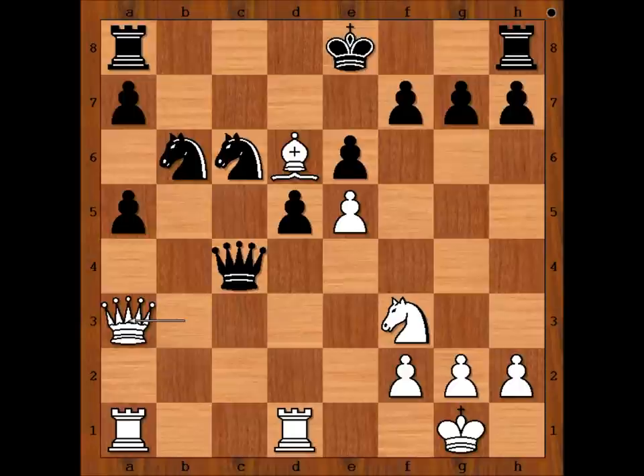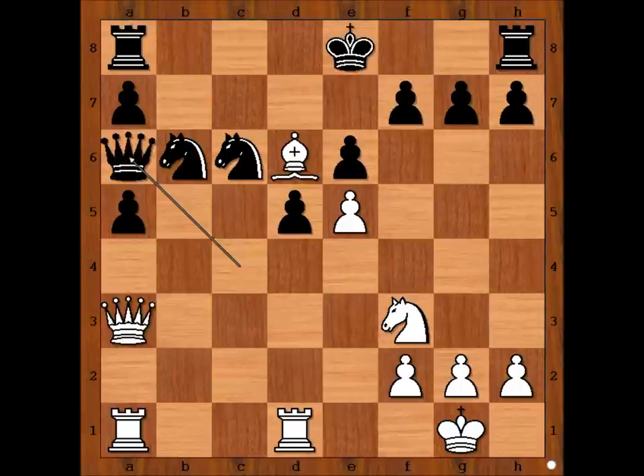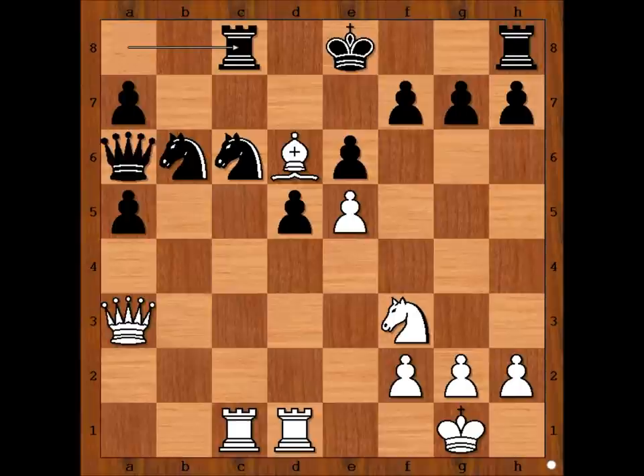Black is three pawns up. But Tal castled. The rook is coming to c1. Queen to a6, rook from a to c1, rook to c8. Tal played knight to d2. This is a very interesting point of the game. In this position, the player with black pieces — Dona — offered a draw. He is three pawns up and he offered a draw.